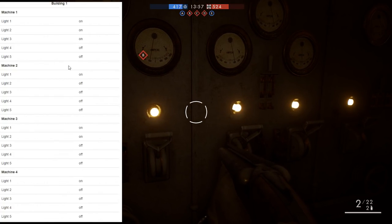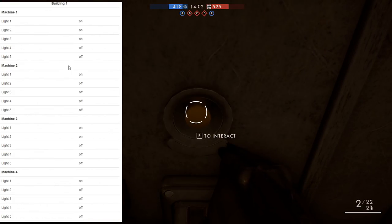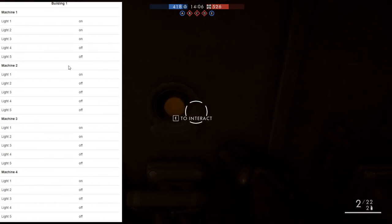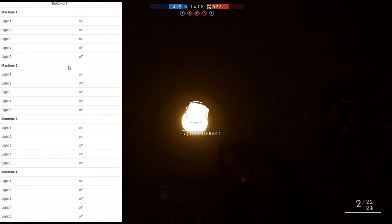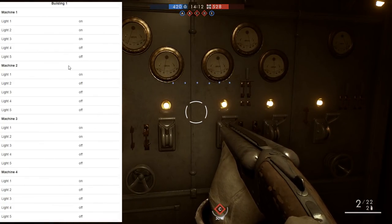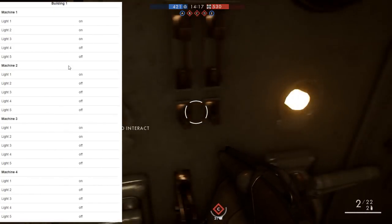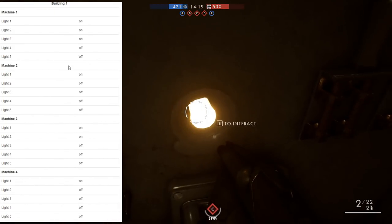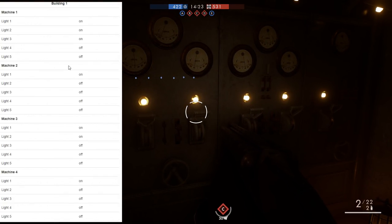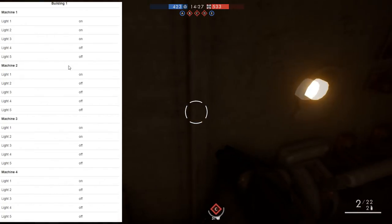For machine three: lights one and two are on, and the last three are off — click those off. For the last machine: light one is on and the rest are off, so only one is on. Turn the others off. That completes building one.